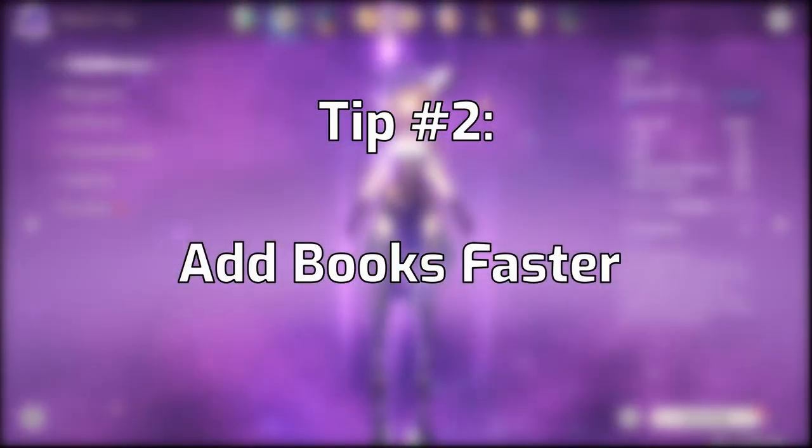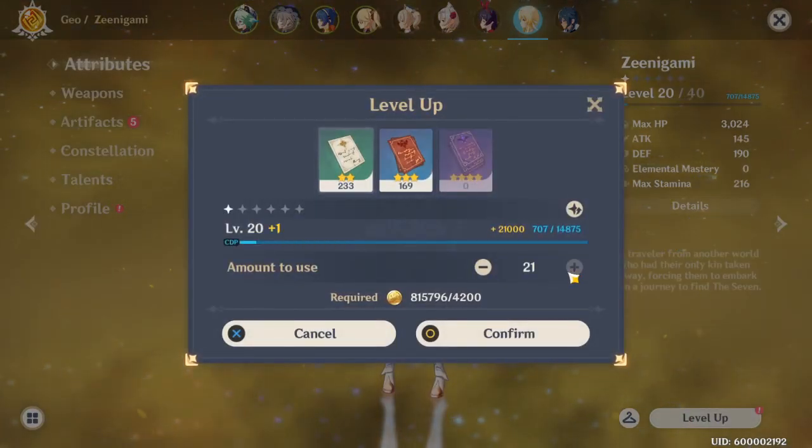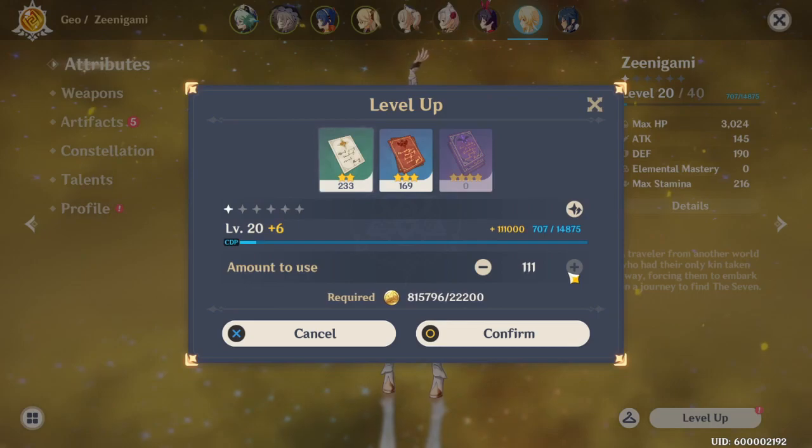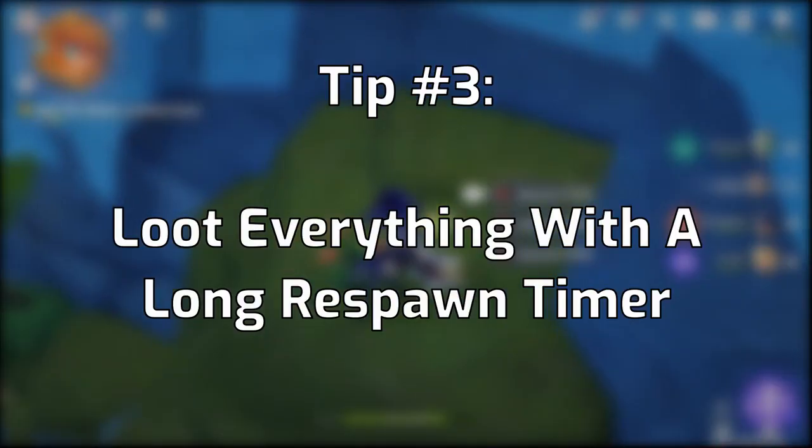Tip number two: you can actually add EXP books faster by holding down the plus arrow whenever you're adding them. If you hold down the mouse button, it will eventually start adding them in multiples of 10.